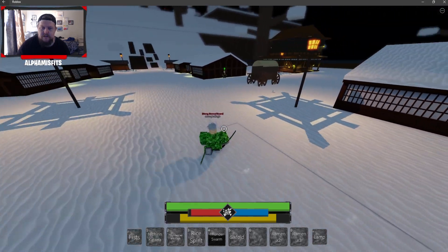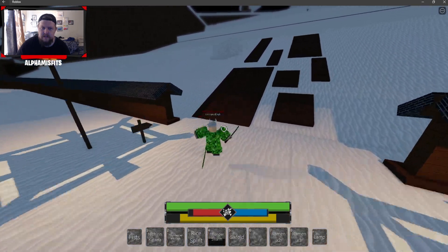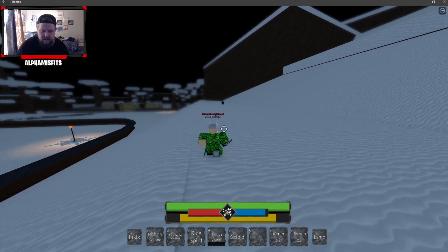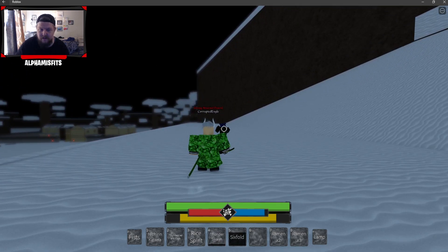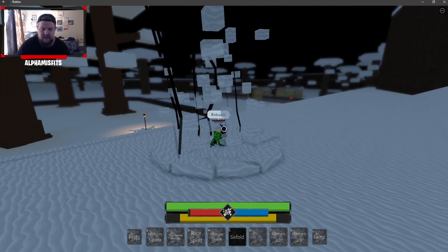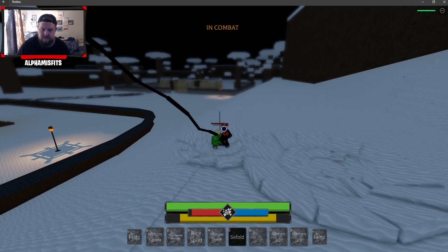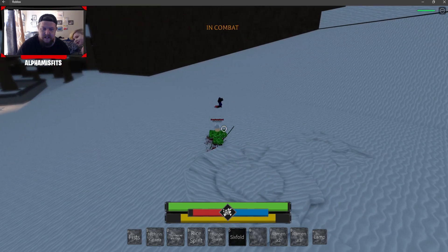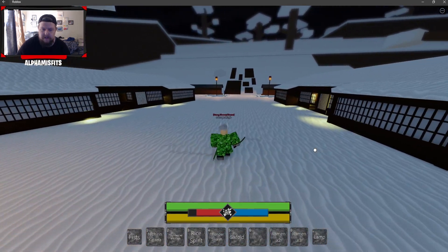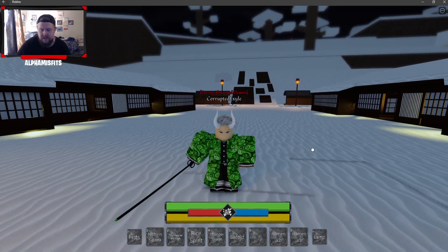Now I gotta do Sixfold, but I need a target. Is there a demon? It should be a demon — there's a demon! Here we go. This one looks really cool. Look at that. Hello! Gabriel says hi. So that's pretty much it. You got to see them — it's the same Thunder moves you already know, but they're black now, which is super awesome.